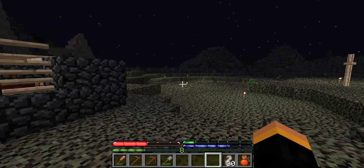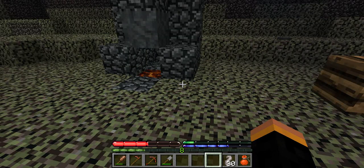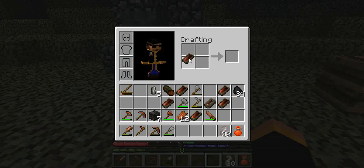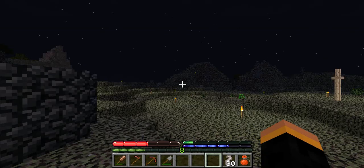I need to check the wiki on how to extract the bars. The wiki says that I should be able to just put it in a crafting grid, and it'll just come out cold.